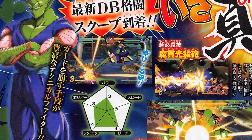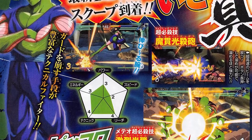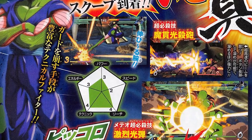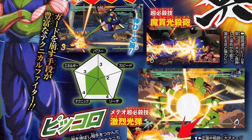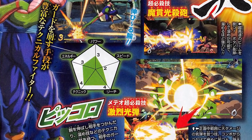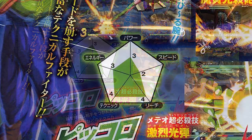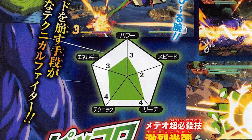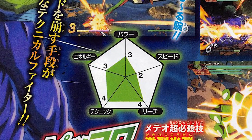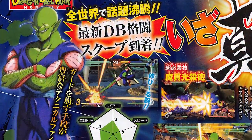Piccolo has a variety of methods to break the opponent's guard. He can fire beams at super high speeds, and by long-pressing the button he can charge up for a stronger attack. He also has a technique that fires a ki blast to deal great damage, and when connecting from a combo it will deal even greater damage. His stats — power is three, speed two, reach four, technique four, energy three.